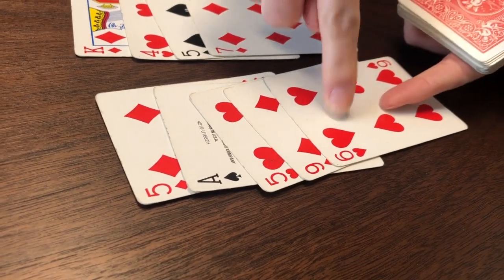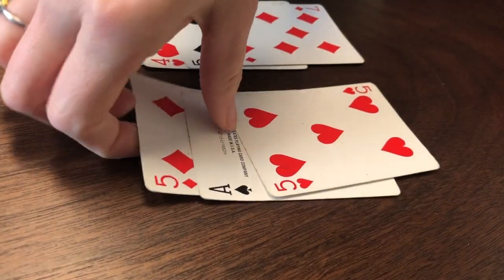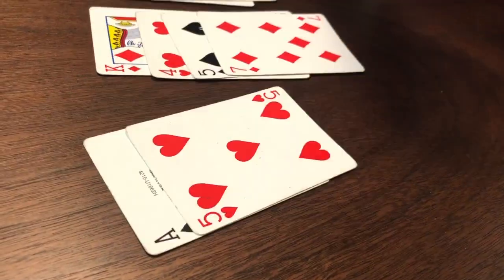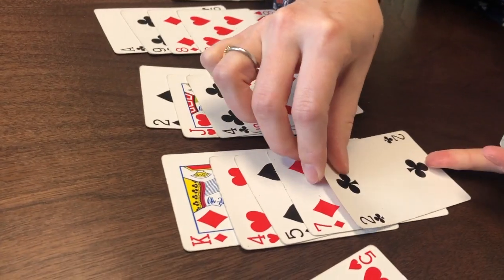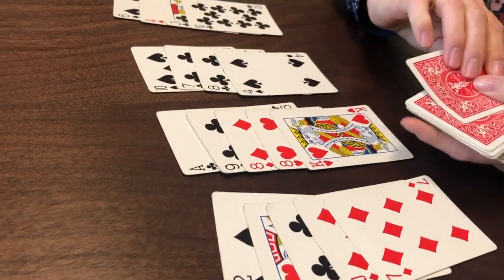Nine plus six is 15, plus another five is 20 — so I'm going to remove that. You had a choice and you chose that line. Nice, just like that.